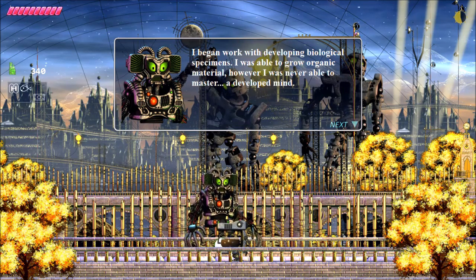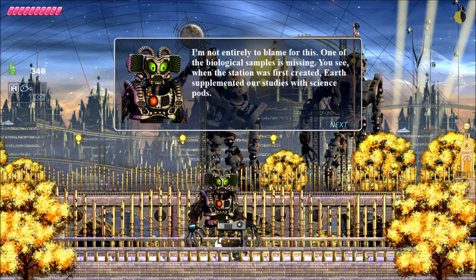'Therefore, my focus shifted from how to bring humans here to how to recreate a new and certainly improved human race. Someone on this station needs to be realistic. I began work with developing biological specimens.' Sorry, I was just distracted by my phone. 'I was able to grow organic material, however, I was never able to master a developed mind. I'm not entirely to blame for this. One of the biological samples is missing.'